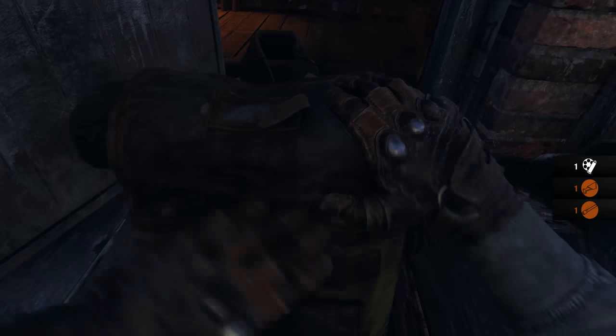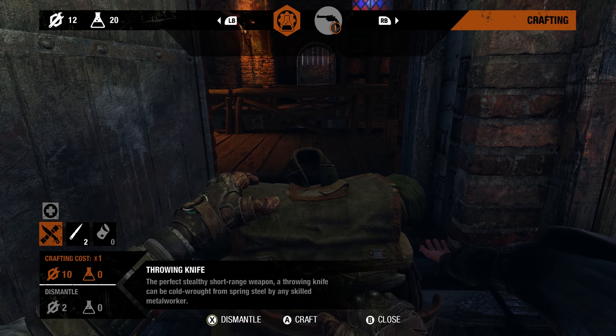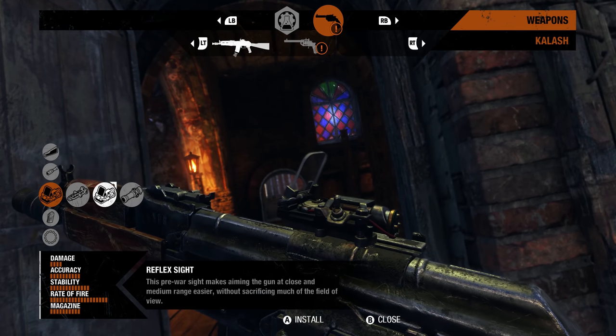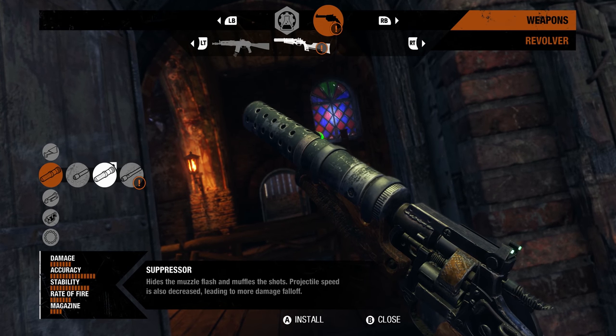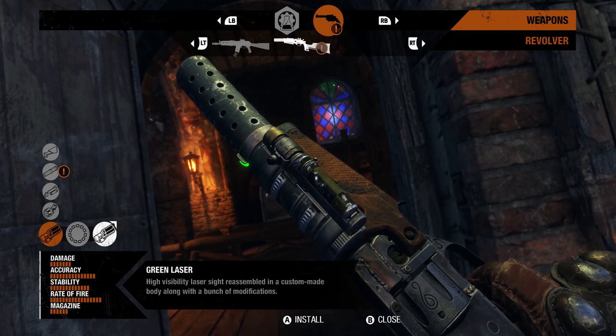With the ability to modify weapons in the field, players can customize their setup depending on the situation at hand. The flexible Kalash can quickly transform from long-range to close-quarters configuration. And with the right upgrades, the basic three-shot revolver can be turned into a silenced, six-chambered, and deadly accurate handgun.